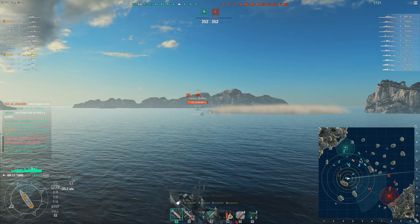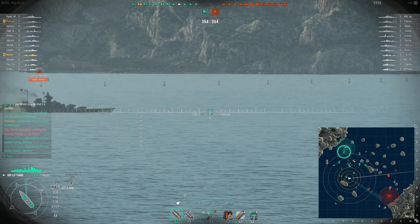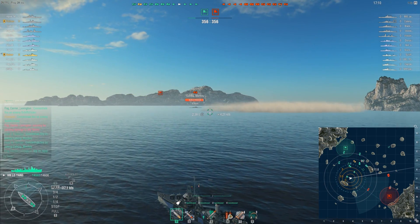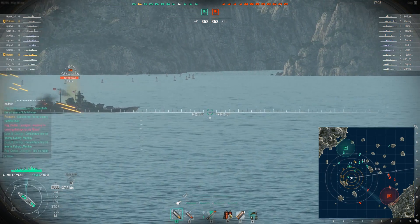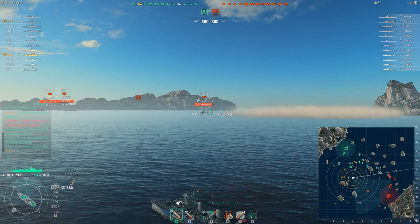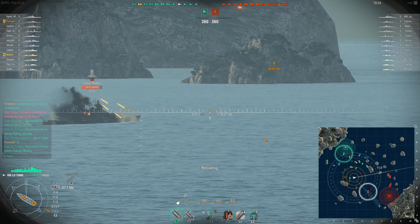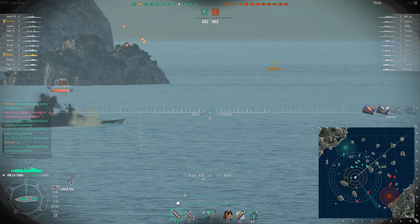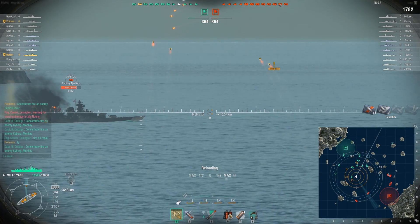I tried to engage the enemy Fubuki and he popped a smoke. I had AP loaded from last game — I swear — and immediately swapped it to HE because it's much better. This enemy battleship, the Tirpitz, is right on the edge of my torpedo range. One nice thing about this ship: you can decide to have short-range, really fast torpedoes or long-range, slower torpedoes. I always value concealment. Can I outrange my detection? If I cannot, I don't use it. It's pretty simple.